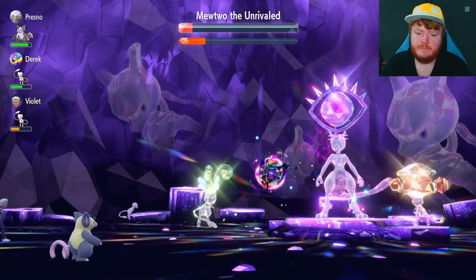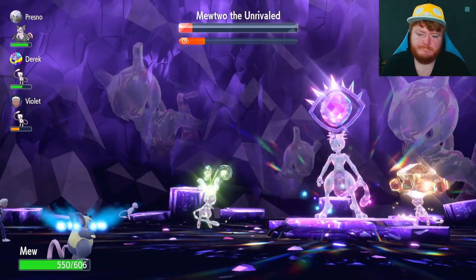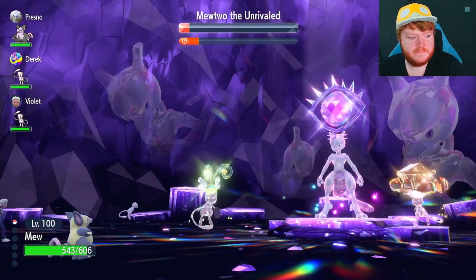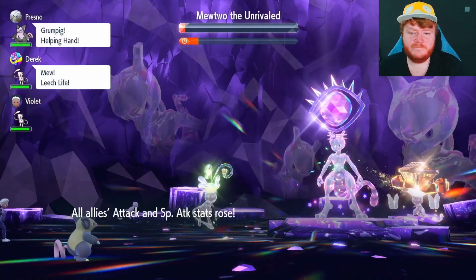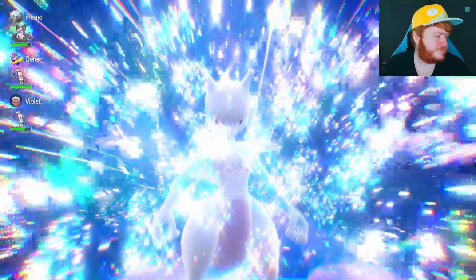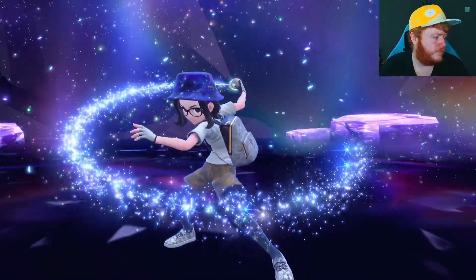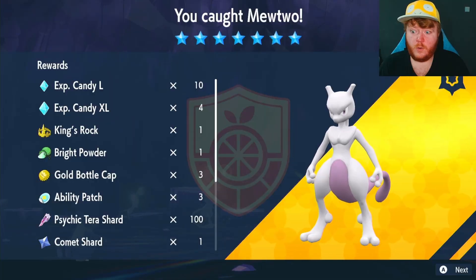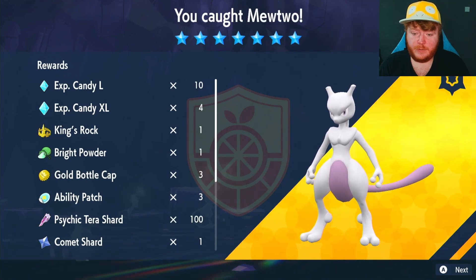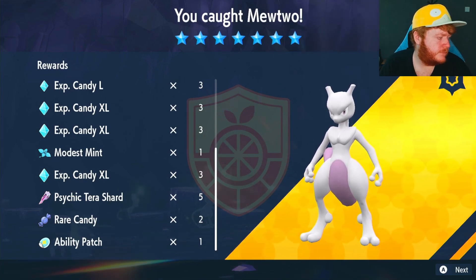But if you had a team set out for this properly and was communicating, then I'm sure you would do this a lot easier and a lot faster. Also, if you find yourself in this situation, make sure to cheer Goal out to make the raid end quicker — your team does more damage, all that good stuff. And we finally take down the Mewtwo after a lot of trial and error. First people to do it. Thank you to everyone that helped on this raid — we get 3 gold bottle caps and 3 ability patches, which is absolutely incredible, and we're even getting another ability patch at the bottom.